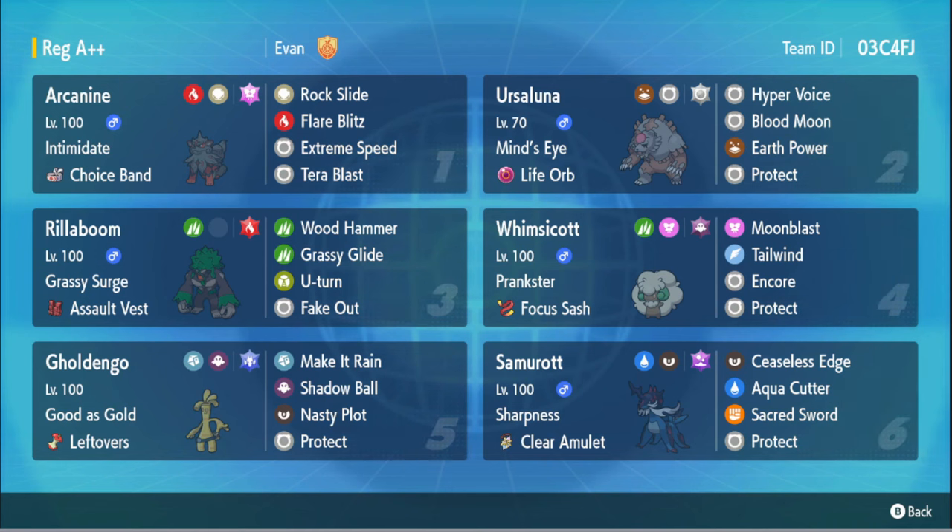We have Choice Band Arcanine here. Obviously, in the Regulation F format Arcanine was actually dominating like crazy — and that was a format that had Urshifu and Bluttermain. So you can already tell Arcanine is going to be very popular. Rillaboom is obviously always going to be popular. It's a very good mon. It's got priority, really hard-hitting moves, and Grassy Surge makes its grass moves even harder.